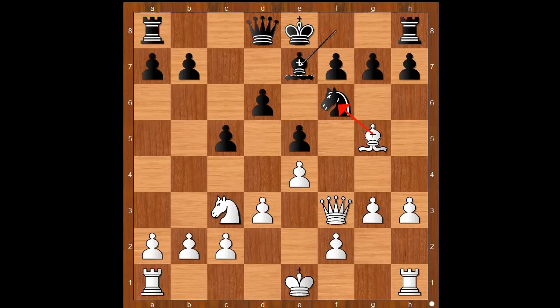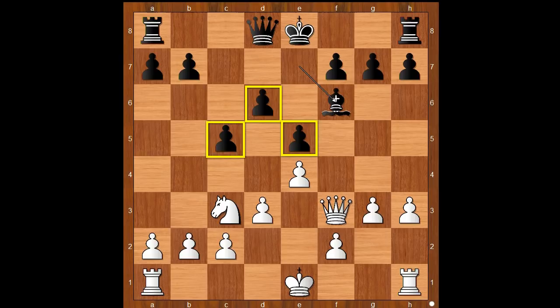Capablanca played bishop takes on f6, bishop takes on f6. Who is better? Well, white is better. Black's dark-squared bishop is a bad bishop, and white's knight is a much better piece than the bishop, especially when it comes to d5.